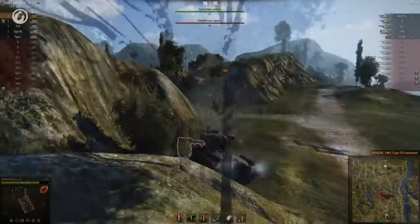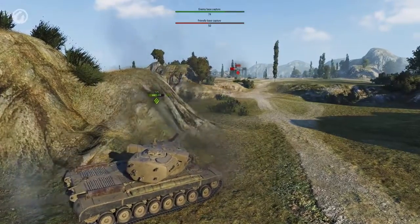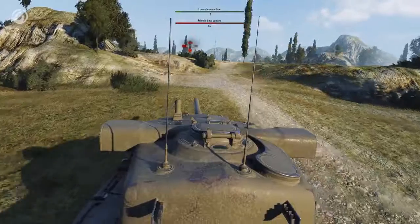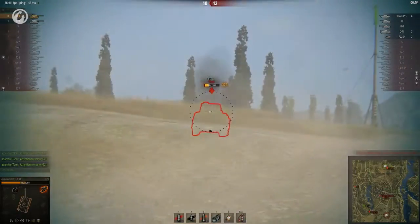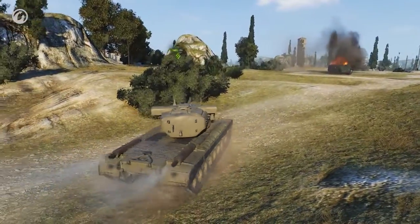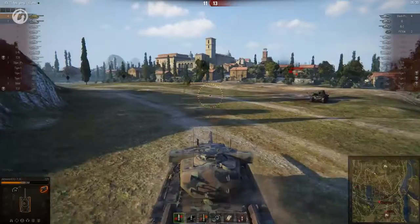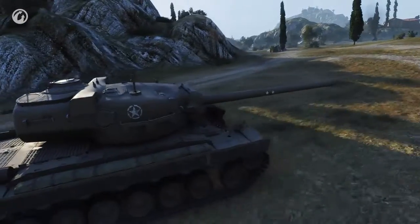Of course not. The friendly cappers die in the enemy base, while our Defender tries to find a chink in the O-Ni's armor. Finally a shot goes through the secondary turret, and a follow-up hit puts the massive heavy down for good. There's a second T29 putting pressure on the opposition, but it dies before JamesSun can join the fight. It's all up to the Defender now.